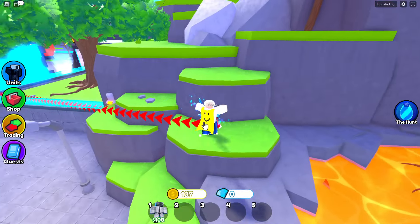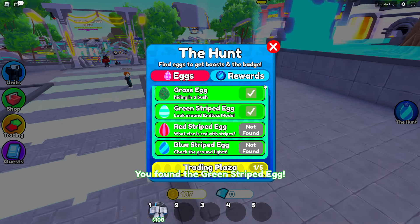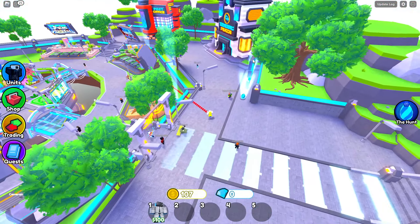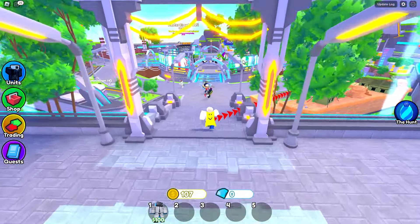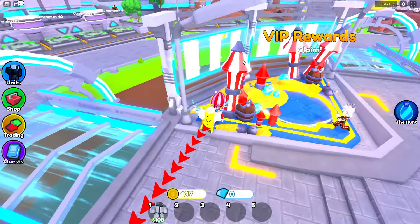This looks like an easy challenge so far, guys. We're gonna grab that, open up the hunt again, and now we have — what else is red with stripes? I honestly don't know. Let me keep looking. Maybe this way — this firework.